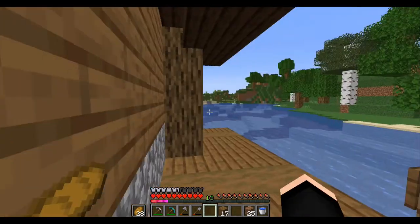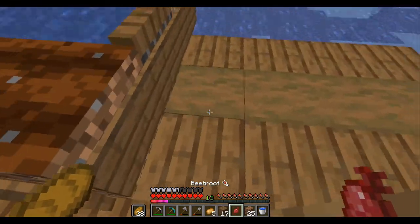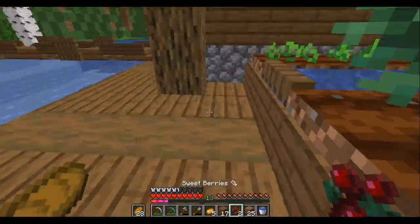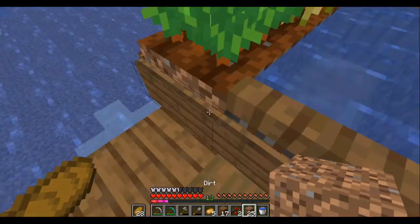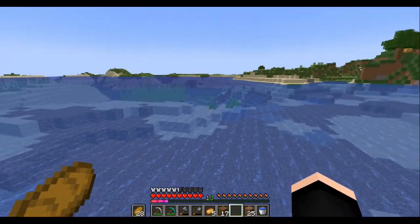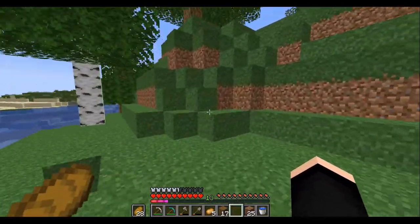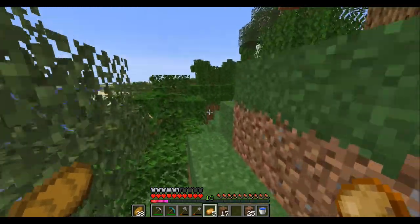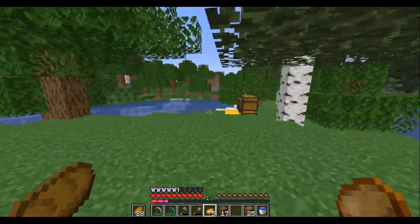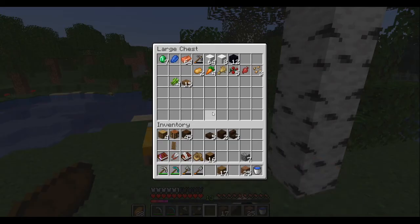There is one more thing I want to do in this episode, and that is getting to the nether. I don't want a portal that won't look great — I don't want a portal that would look bad. I want something that would look creative. The plan is that there is a portal going to float above the water here, using a balloon.